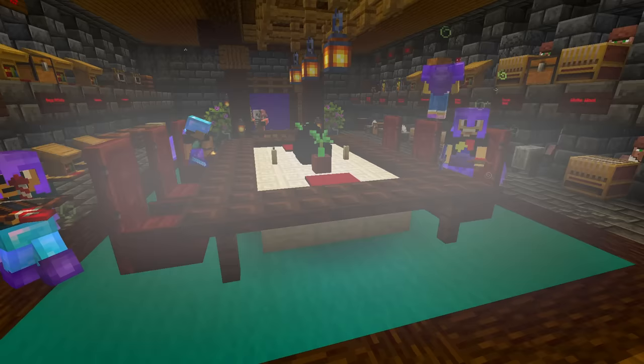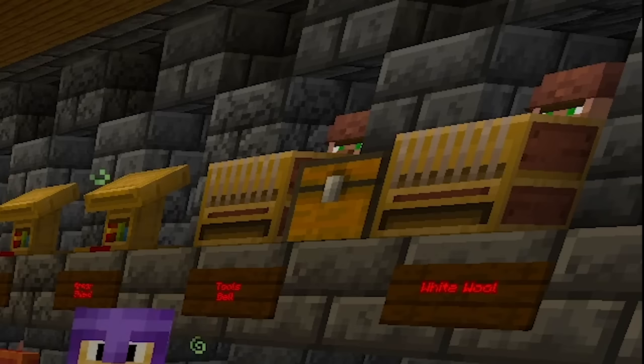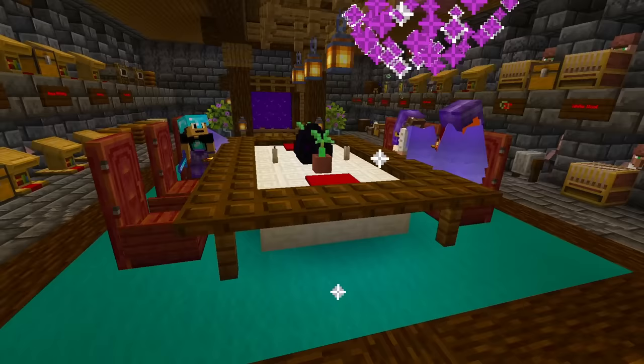Hey, welcome back to another Minecraft video in our Crafty Kids series. Who's shooting fireworks? Don't kill one of the villagers by accident! Look at the villager up at the top - he's up there like 'oh wow, that one hurt.' Very good. It's super cool, that one did some damage.